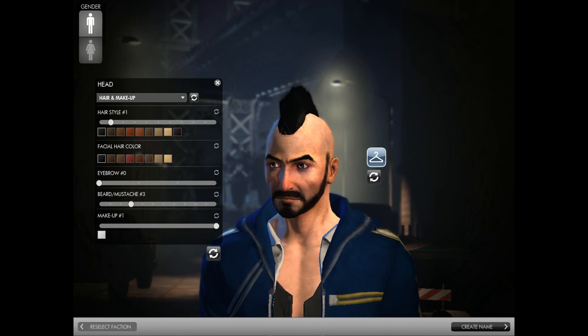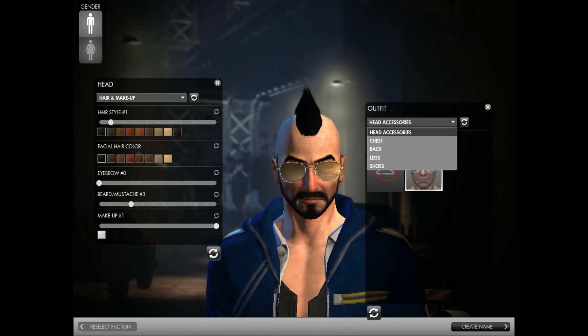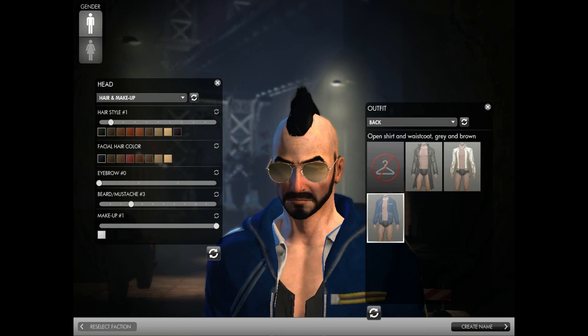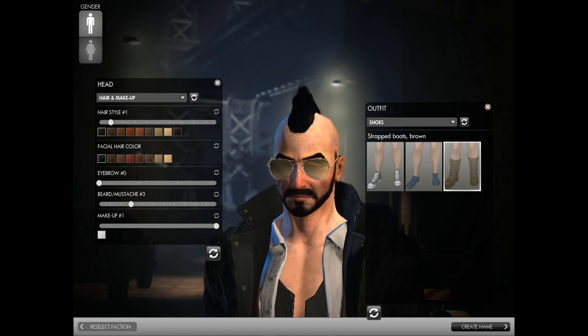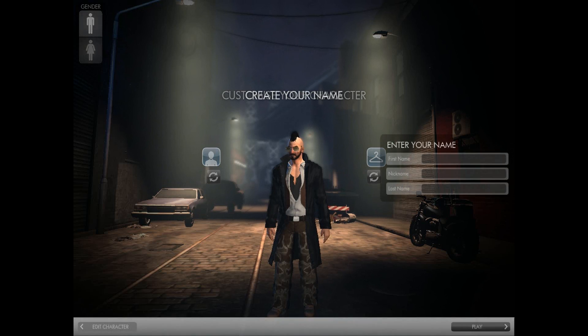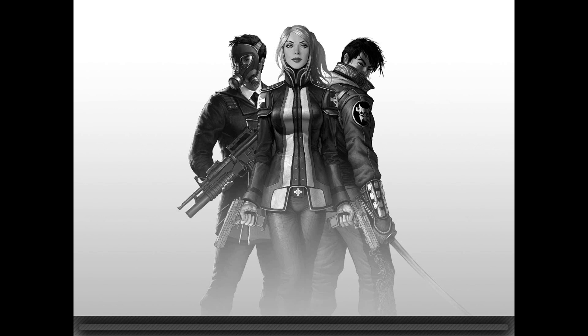We'll go with this and keep it black. For makeup, I'm not going to go through all the options. We'll quickly go over to outfit and see if we can get some aviators just to make me look badass. This is obviously a beta so a lot of the items here are going to be in the final game with a lot more choice and customization. We'll get some boots as well. I look suitably badass for a member of the Illuminati. We need to create a name — we'll keep it real: Richard Gonzo Lewis, into the fray in The Secret World.